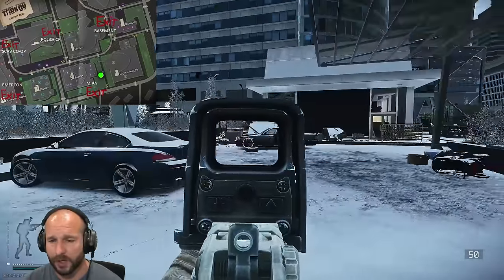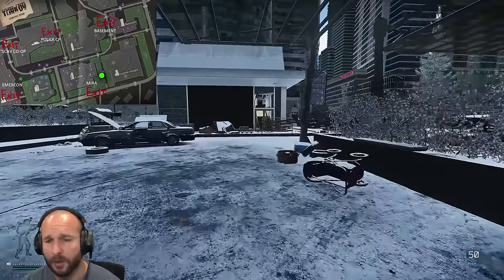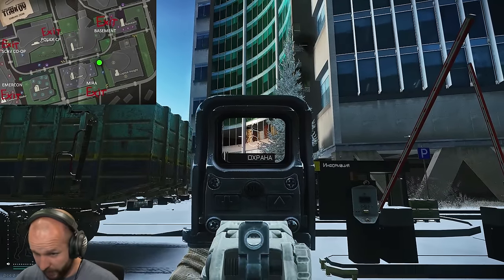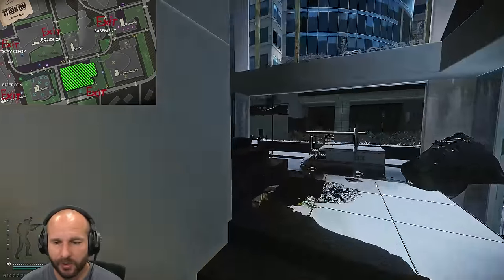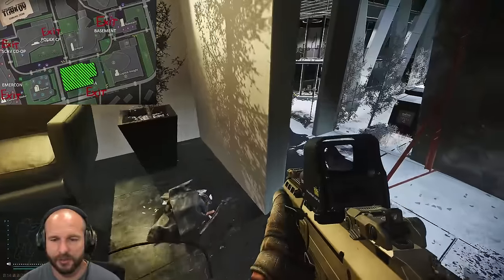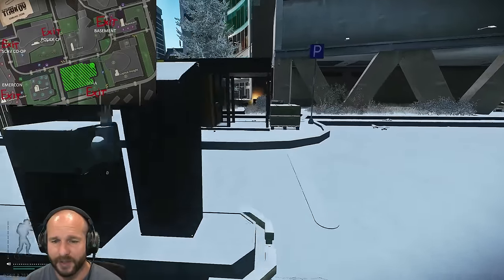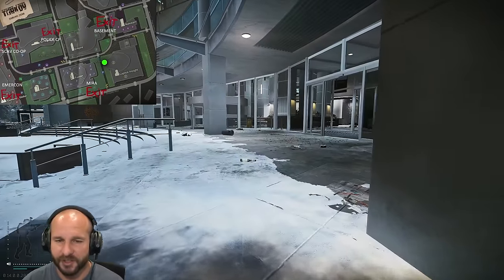I would highly recommend not running along that side. I've always gone around the back, and here's why: this building on the right has an automatic grenade launcher — an AGS, automatic grenade system — right there. I've sat behind it, waited till I see someone coming, then run up to it when it's primed and shoot them. It's a lot of fun, but there's not really much to loot in this building. I wouldn't waste your time putting yourself exposed to that AGS.